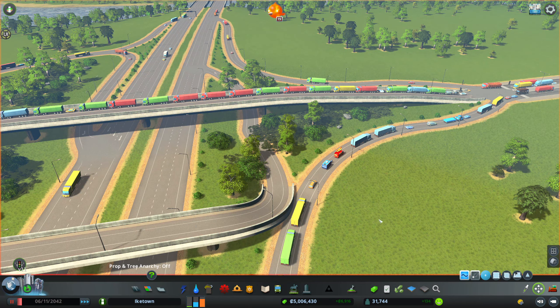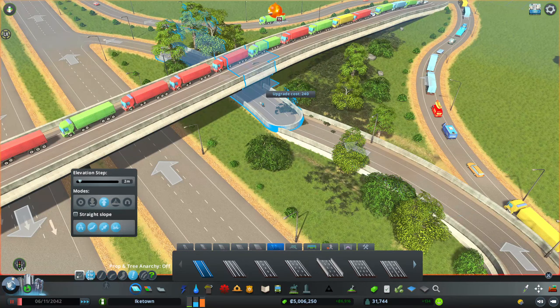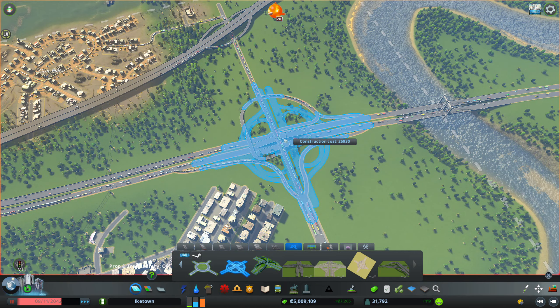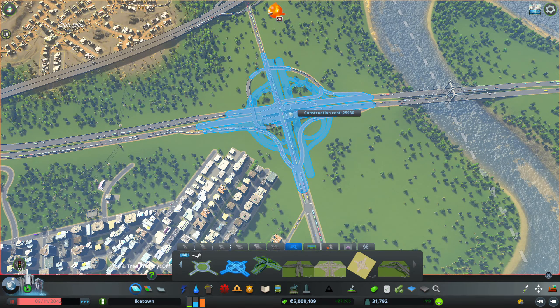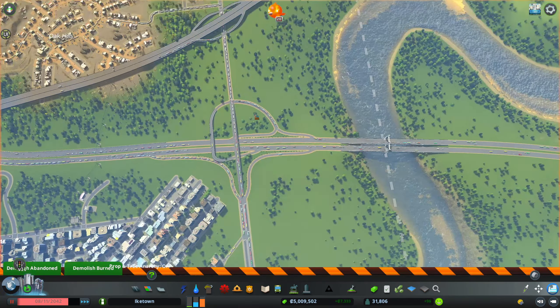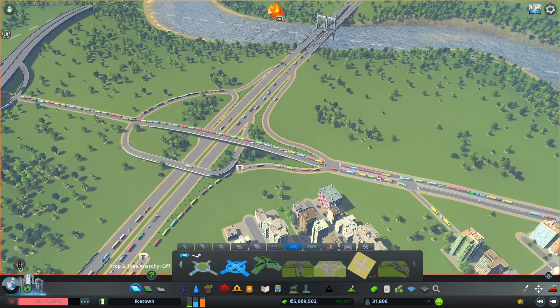So let me actually fix this bit and then let's go and make it a proper highway. Alright, let me just pop this one down here because there is no other option and we really need it. I guess I just have to remove this entire intersection here and place a cloverleaf intersection down here, and adjust the roads so it goes not into the highway but into a smaller road, and down here as well.